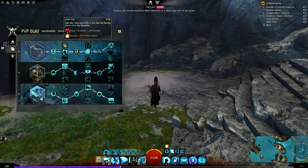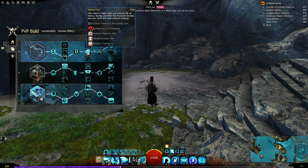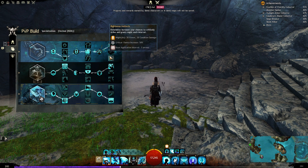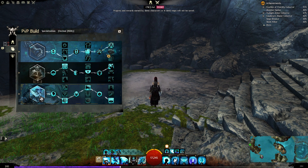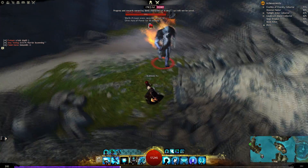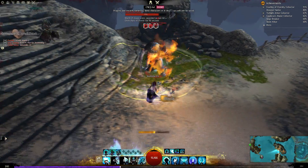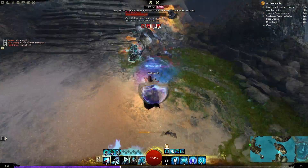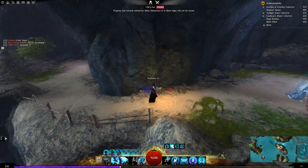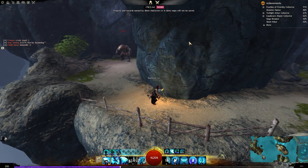This guy will attack me and I'm not dodging it. We stun him, we apply the symbol, and we just auto attack. Use our healing skill — use our healing skill again for the third time. We will hide here behind the corner so no one will see us.